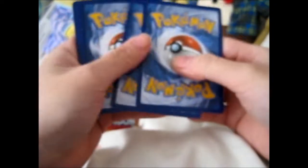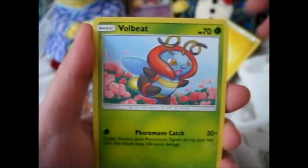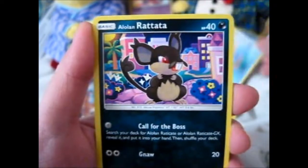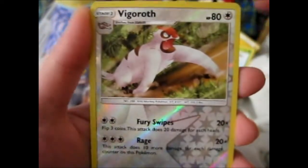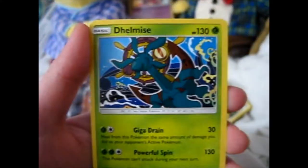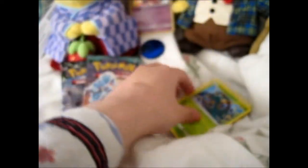Opening the first pack. I was hoping for a prism or something since I'm needing a prism. We got Lightning Energy, Full Beat, Pelipper, Sky Pillar, Bagon, Shippet, Mudkip, Black Rat, Slakoth showing his butt, and a Vigoroth — the evolved form of the lazy Pokémon. Our rare is a Delmise, the Anchor Helm Pokémon. First pack — not so good. It's uncommon, so hey.